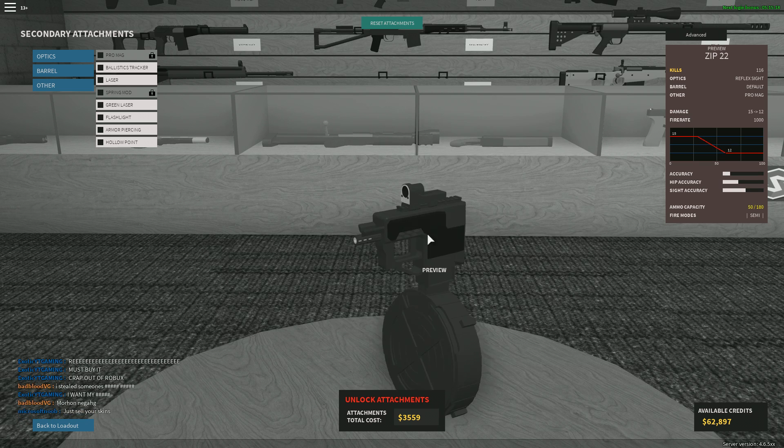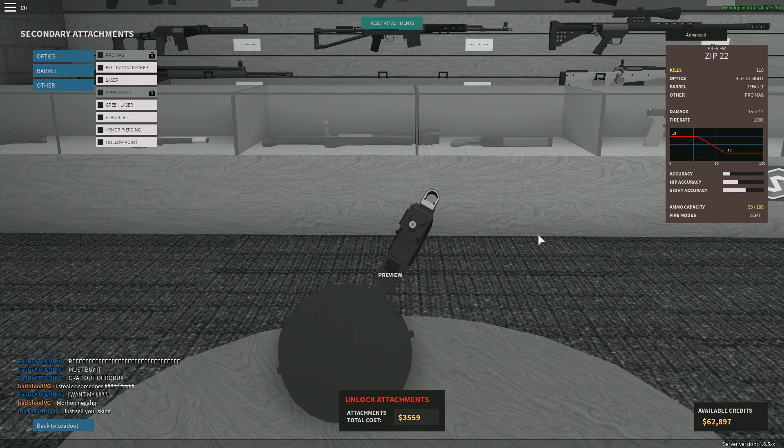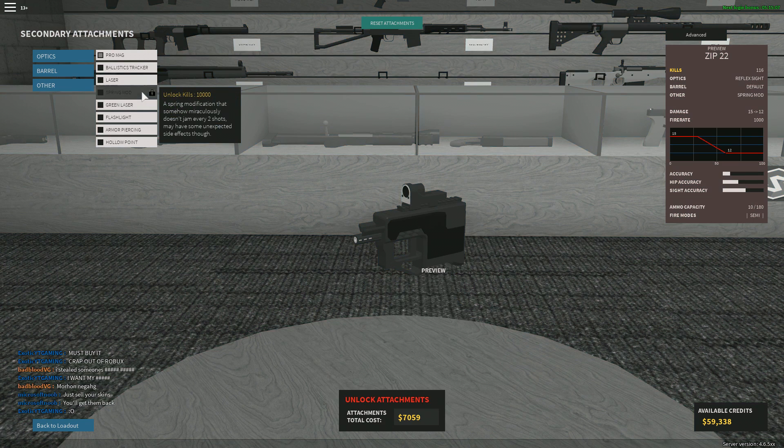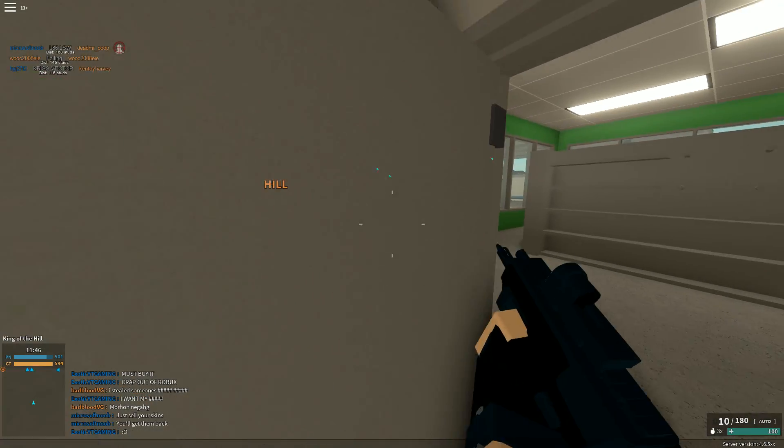Look at that — the drum mag is bigger than the gun! This costs 3,500 credits and is a 5,000 kill unlock. Then there's another attachment that is a 10,000 kill unlock and costs 7,000 credits.